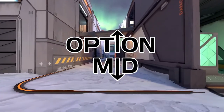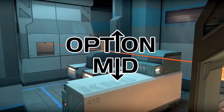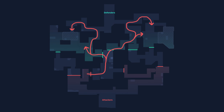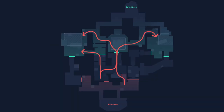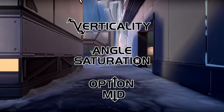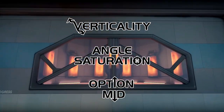That brings us to the last of the three major categories, which I call an option mid. An option mid, at least how I personally qualify it in a strategic context, is a singular long corridor middle lane that allows for simplified and quicker access to both bomb sites on a two-site map. We see this very much so on Split, in a modified sense on Ascent where the doors hamper the openness of the option mid, and not at all on Bind — instead having that option capability shifted into the teleporters. On Haven, the option mid technically exists, but it's simultaneously the B bomb site.